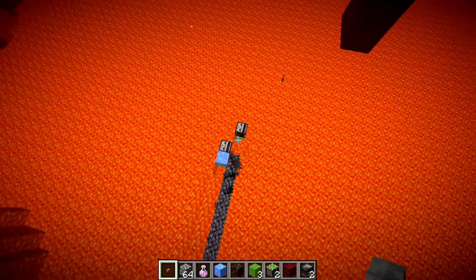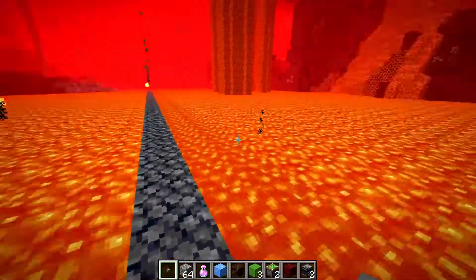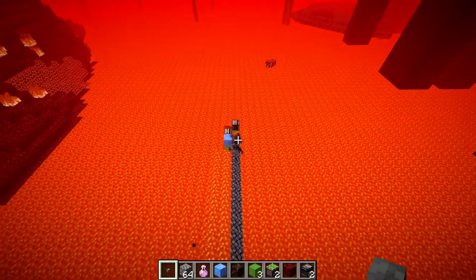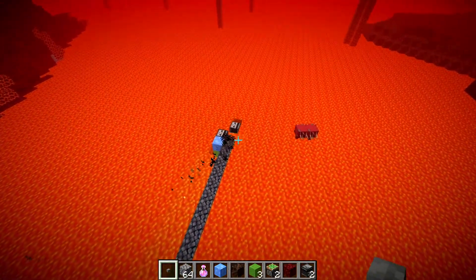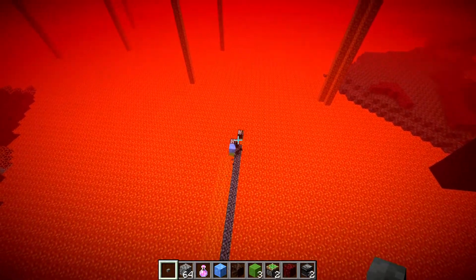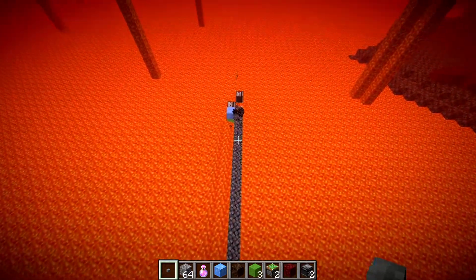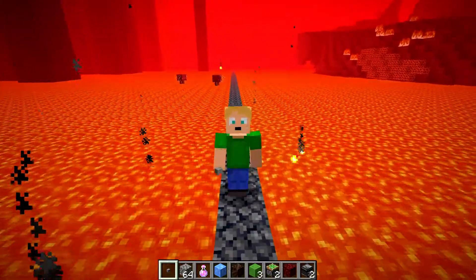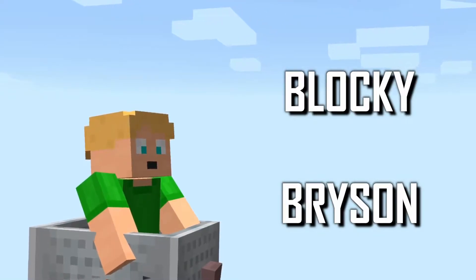That's it — a really simple flying machine of only nine blocks total that builds a simple one-block-wide bridge. I wanted to share this since I was surprised at how big the flying machines I saw on other YouTube videos were. I hope this design was helpful and useful. If you want to check out the other basalt building bridge videos, I'll link them at the end and in a card in the top corner. Thanks for watching!